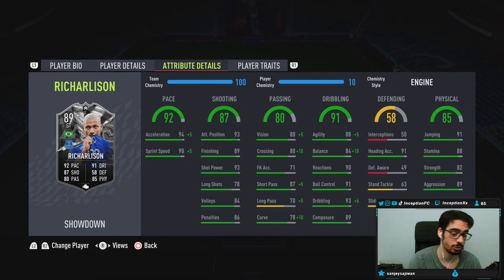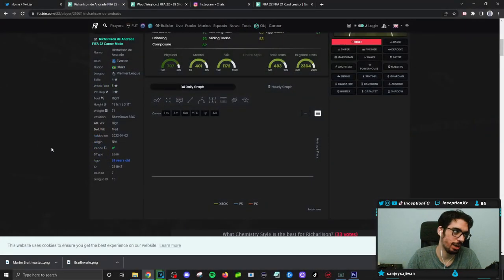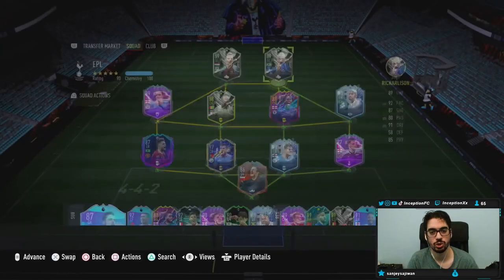For dribbling, we do have to give him the Engine — balance is at 84, agility at 88. The card is 5'11" with a lean body type, so we want to make him as responsive as possible. He has 90 reactions, 91 ball control, and 89 composure. The main thing he needs is improvements in shooting and dribbling. He has 88 stamina, so I'd mainly use him centrally, but you can use him wide if you want. He has 82 strength and 89 aggression.